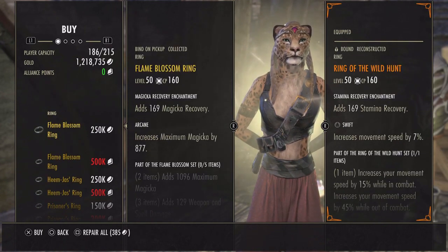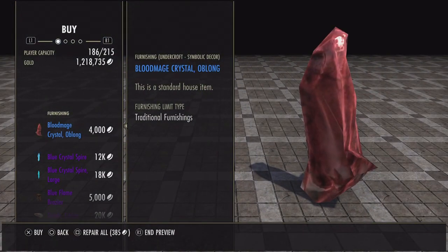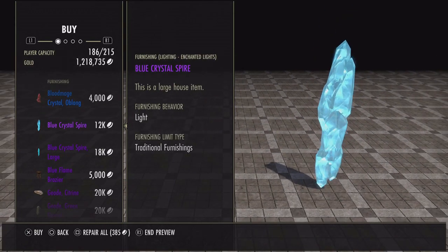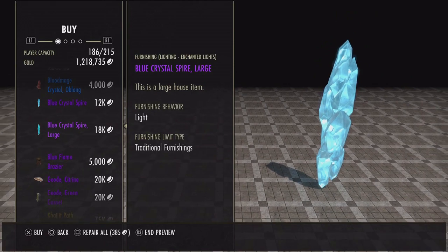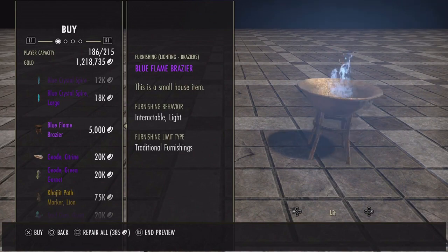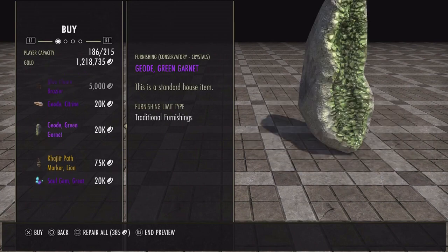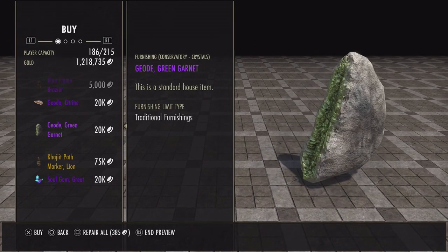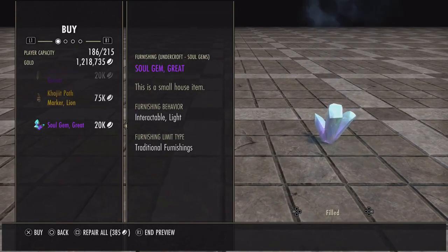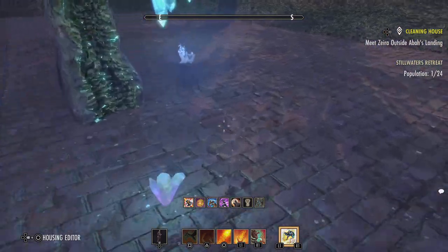For the Luxury vendor this week we have: Blood Mage Crystal Oblong, Blue Crystal Spire (large), Blue Flame Brazier, Geode Citrine, Geode Green Garnet, Khajit Path Marker, Lion, and Soul Gem. Here's all the furniture showcase — thanks for watching the video, have a good day!